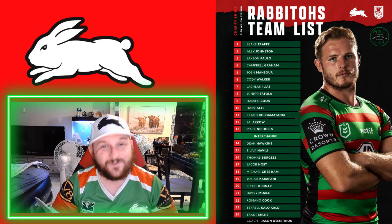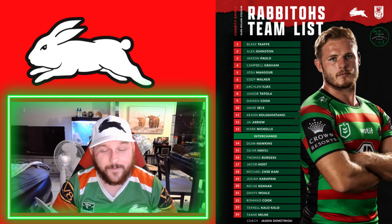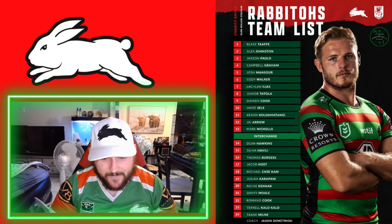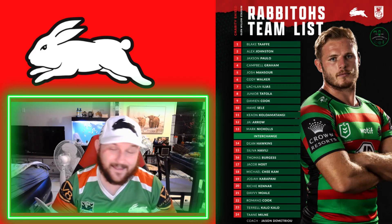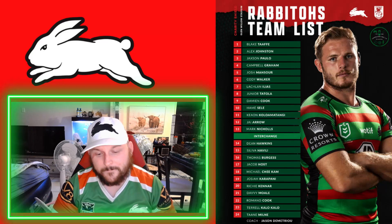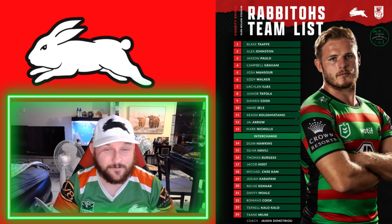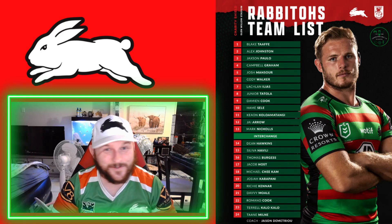We've also got Richie Kennar, who is on a train-and-trial contract — I don't think we'll see too much footy from him in 2022, there are a lot of players ahead of him, but he's good for depth. Davvy Moale I think is going to be a big part of the team this year — huge inclusion. He played maybe two or three games last year but was very good. One player I notice isn't listed is Shaq Mitchell — I would have loved to see more footy from him, but he's played two trials in a row so a rest is probably deserved. Romano Cook also had a good hit-out last week — another dummy half with the last name Cook, how ironic.